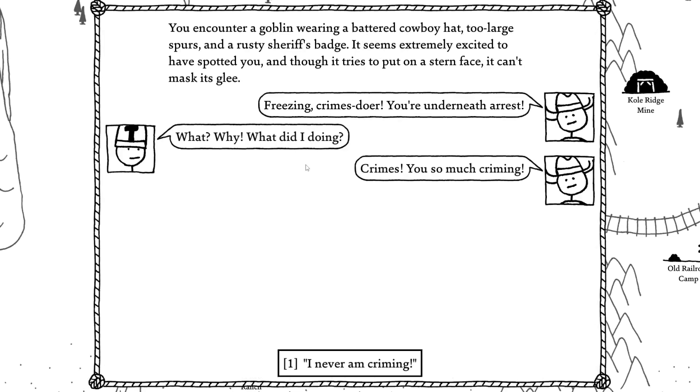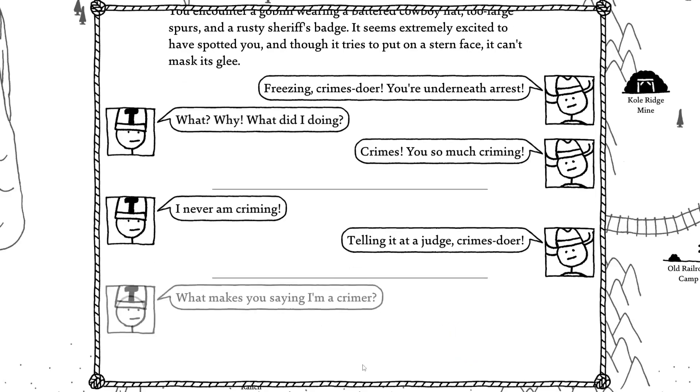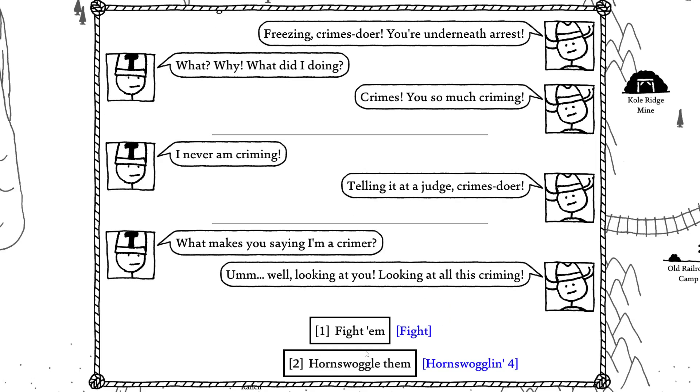I encounter a goblin wearing a battered cowboy hat, two large spurs, and a rusty sheriff's badge. It seems extremely excited to have spotted me, and though it tries to put on a stern face it can't mask its glee. 'Freezing, crimes doer! You're underneath arrest!' What? Why? What am I doing? 'Crimes — you so much criming!' I never am criming! 'Telling it a judge! Crimes doer!' Talking to it in goblin tongue: 'What makes you saying I'm a crimer?' 'Well, looking at you, looking at all this criming.'